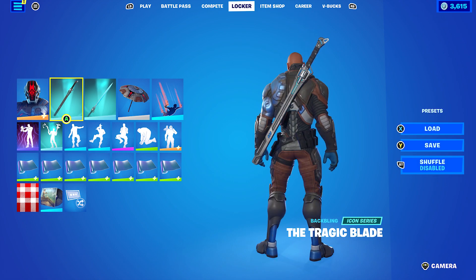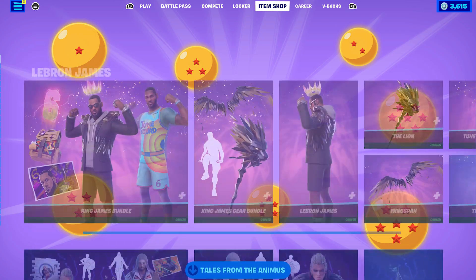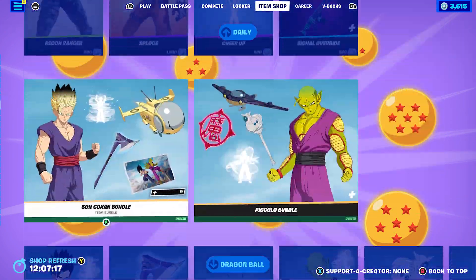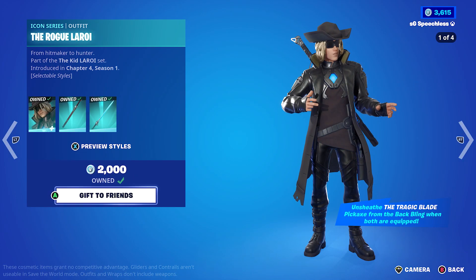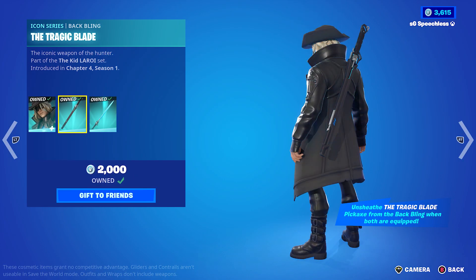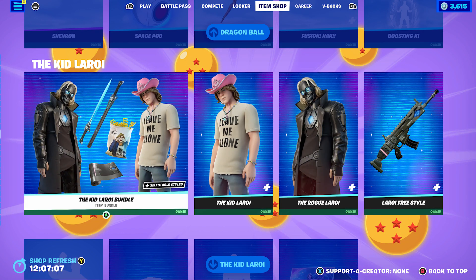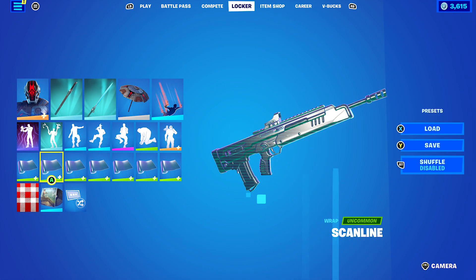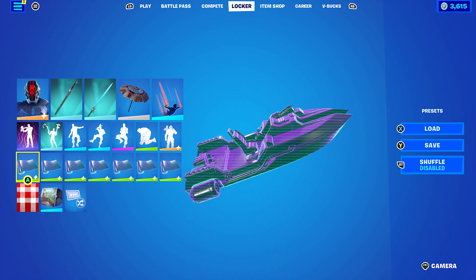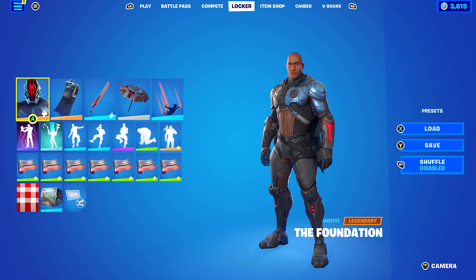Let's move on to the next combo. I decided to use the Tragic Blade as a back bling and also the pickaxe — this is still in the item shop now, basically the Kid Laroid stuff. I'm pretty sure this is the Rogue Laroid's back bling and pickaxe. If you pick the Rogue Laroid skin you'll get the back bling and pickaxe, or you can pick up the Kid Laroid bundle. Either way, it works very nicely — the black and the blue. The wrap I decided to use is Scanline; I really do like this wrap a lot.